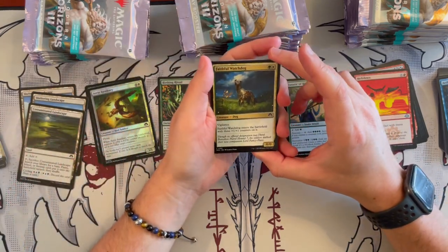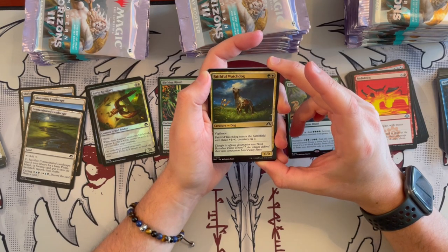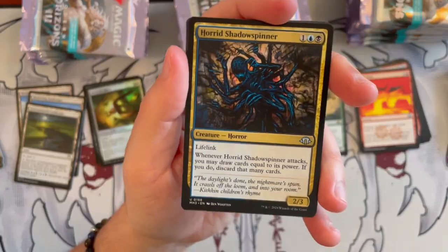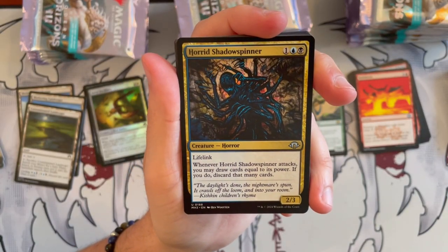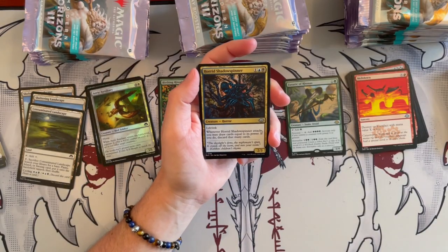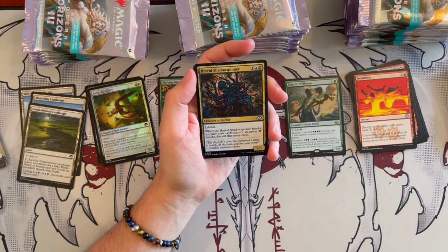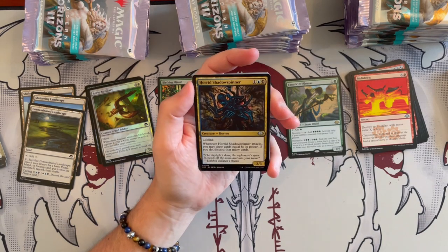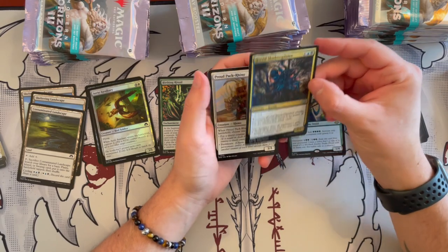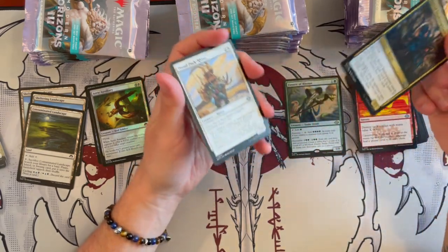Then we have Faithful Watchdog — it's a Lesnia that costs 2 with Vigilance, entering the battlefield with plus 1, plus 1 counters — more for a counter deck. That is a cool illustration. Horrid Shadow Spinner — it's a 2/3 Horror that costs 3. Lifelink. Whenever it attacks, you may draw cards equal to its power — if you do, discard that many cards. Wow, that is interesting. This is going to be an enabler for graveyard interactions and discard synergies — really good in some Commander decks.